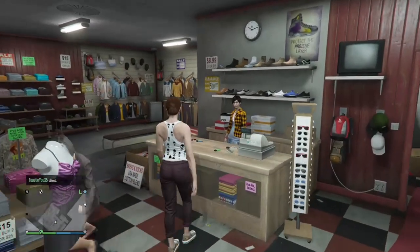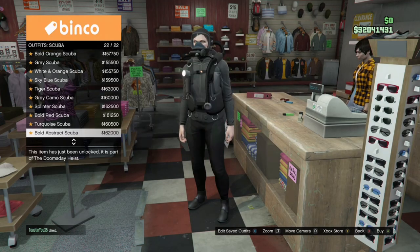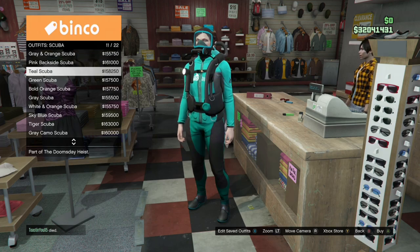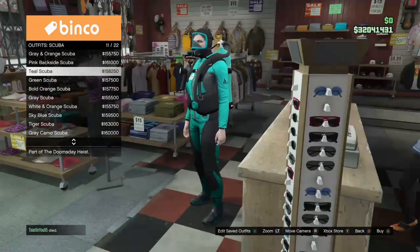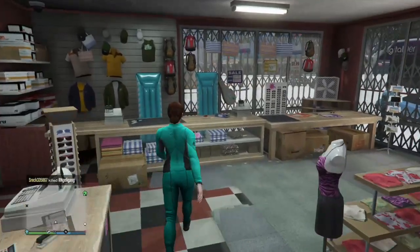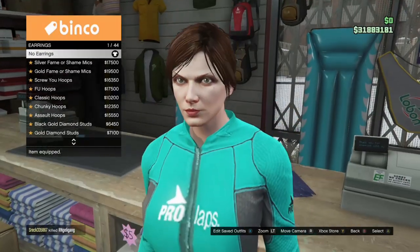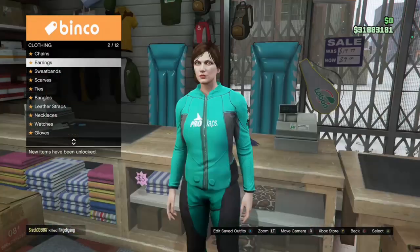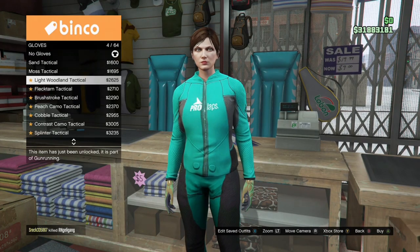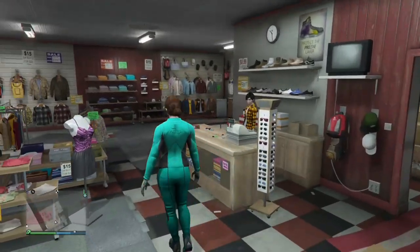When you get to the clothing store, go over to the cashier and hit right on the d-pad. Go to Scuba Outfits and purchase the Teal Scuba outfit. Then back out, come over to Accessories, and if you have any earrings on your character go ahead and take them off.